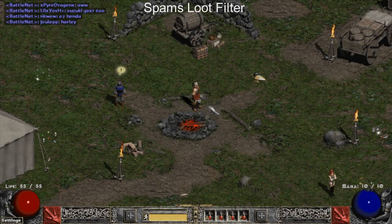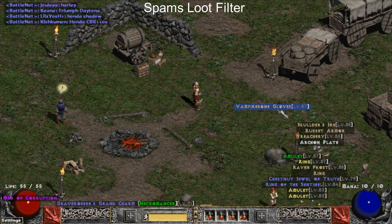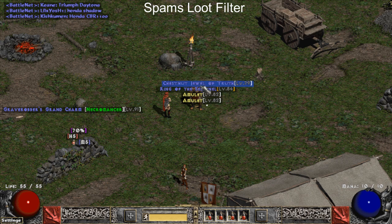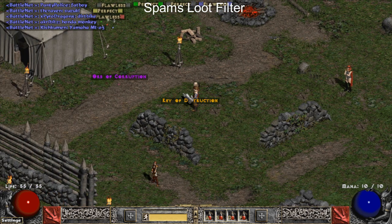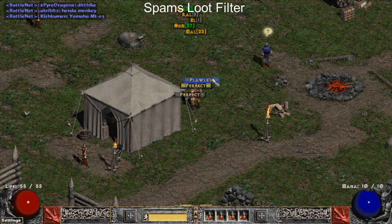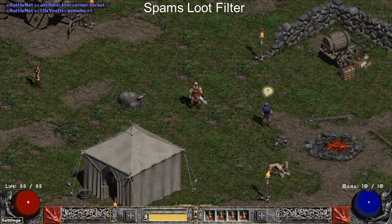The other loot filter that I have in the lightweight category would be Spam's Loot Filter. It is a very simple and lightweight loot filter that has the very classic Diablo loot feel to it. It shows item levels on just about everything, has excellent visibility on gems, and overall is very good for anybody. However, it is best suited for people that like minimal screen clutter.